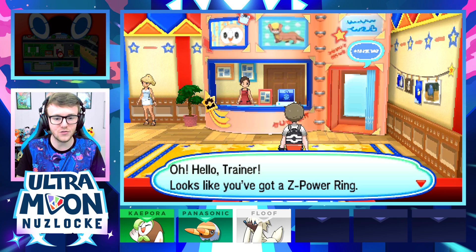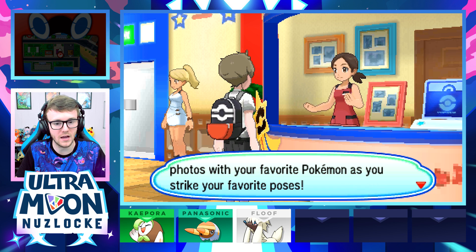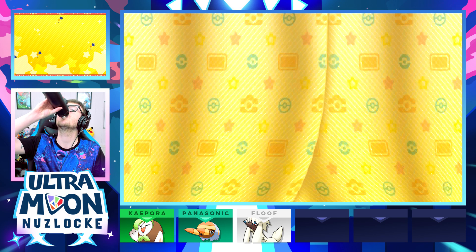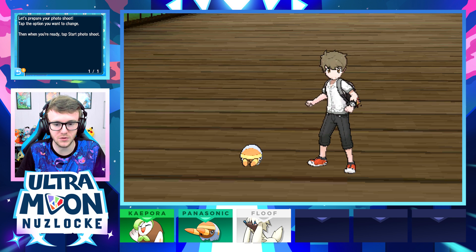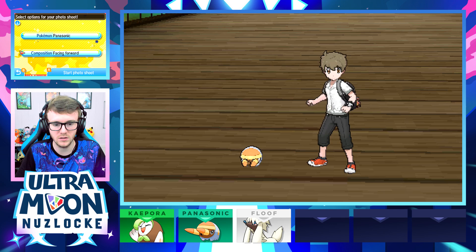The NPC greets us: 'Looks like you've got a Z-Power Ring! Here at the Alola Photo Club you can take photos of your favorite Pokemon as you strike your favorite poses — you should definitely give it a try.' So let's prepare our photo shoot. Let's get Panasonic because he's the baby boy, he's the hero — composition-wise.